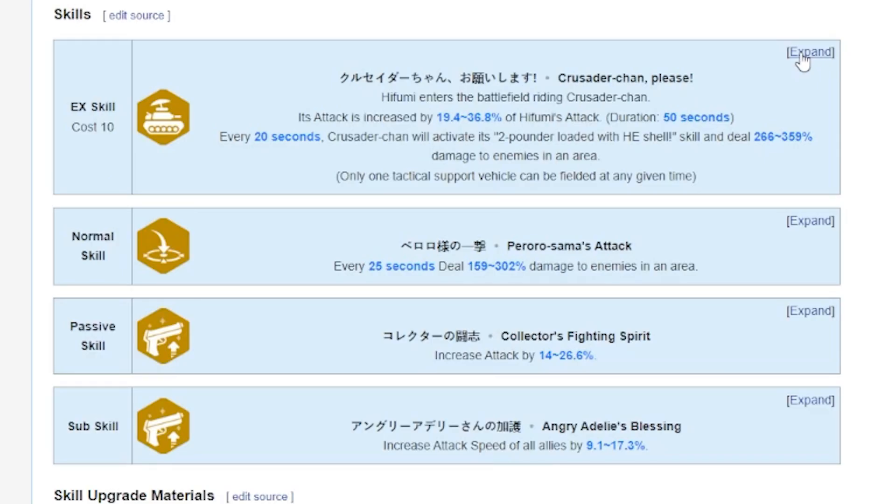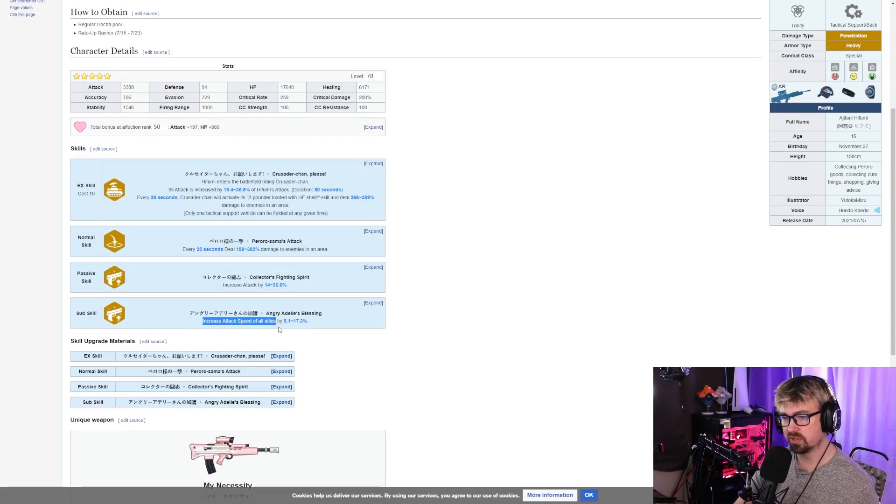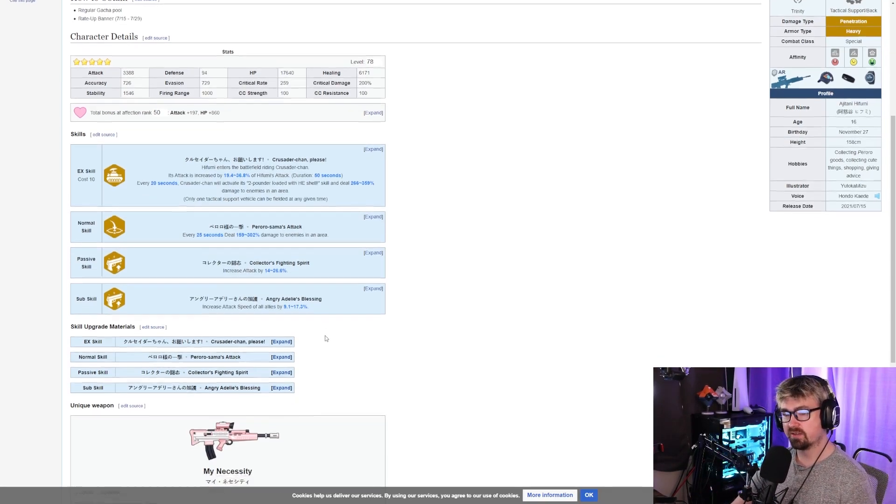Moving on — her normal skill deals 302% damage to enemies every 25 seconds. Her passive skill increases attack, which we love. Her sub skill increases allies' attack speed, which is actually slept on a lot. That said, in a boss cheese context you're not really looking for attack speed — you want raw damage in those 15-second windows.